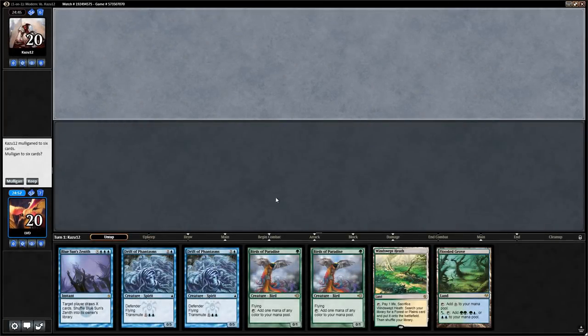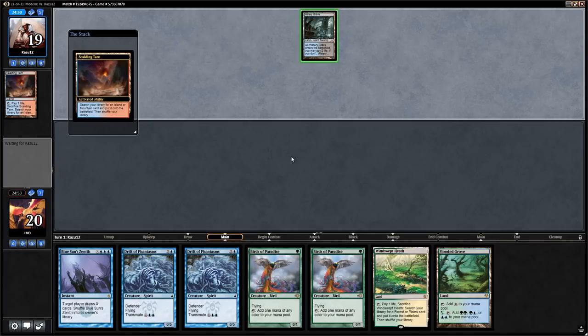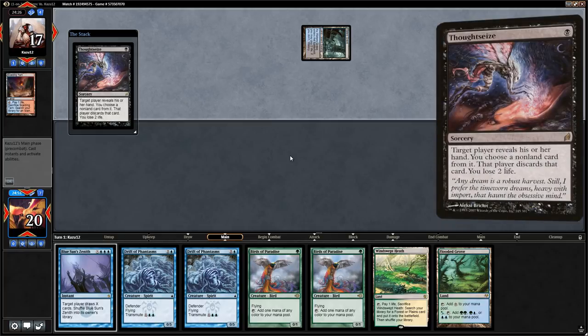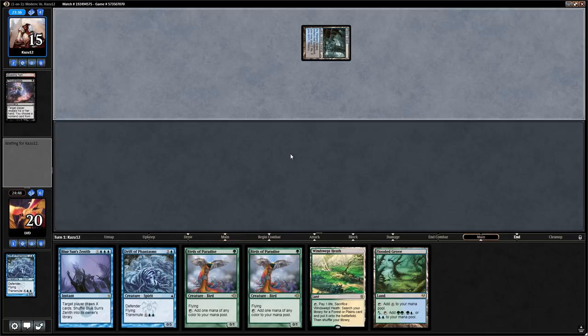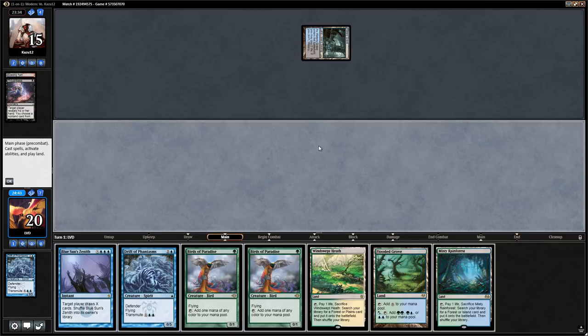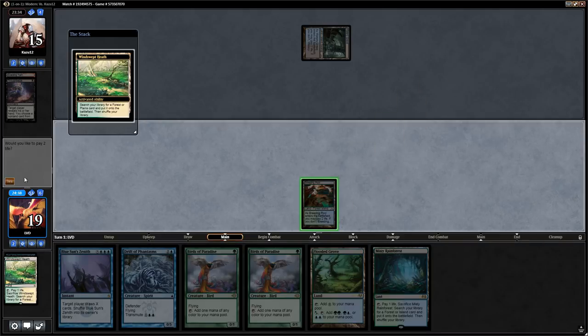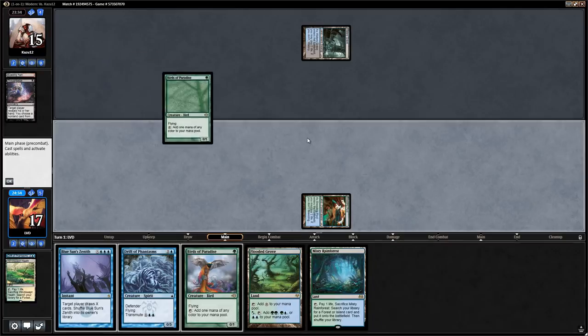We're on the draw with a pretty interesting hand and we'll keep: double Birds for mana acceleration, and Drift of Phantasms to find combo pieces — though they're a little slow. Opponent plays Watery Grave, suggesting a Grixis Death's Shadow deck. There's a Thoughtseize, which finds an interesting hand. Opponent takes one of our Phantasms — they might have the Birds covered or just want to take all our payoff cards. We get a Breeding Pool and run out a Bird, say go. Opponent didn't find a second land.